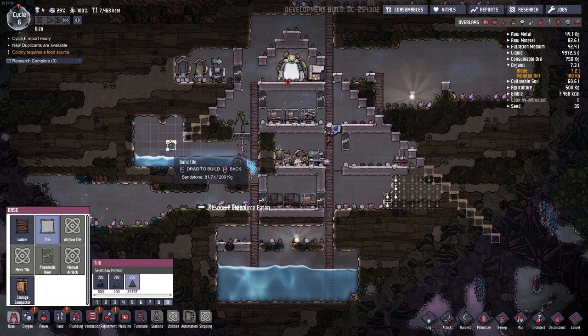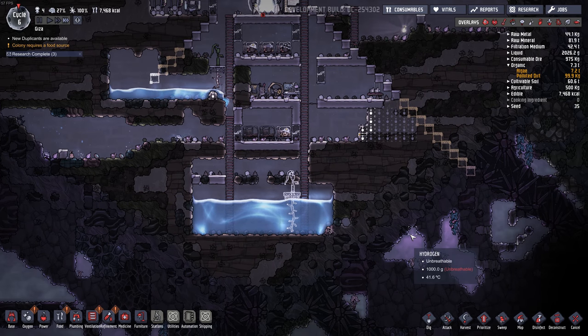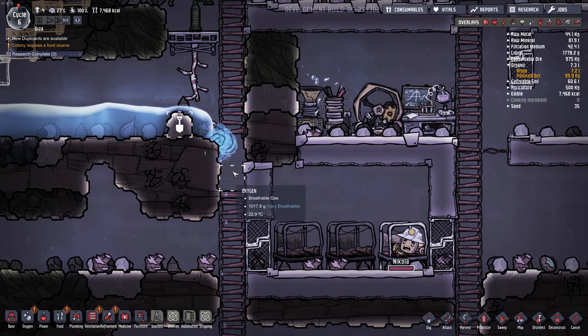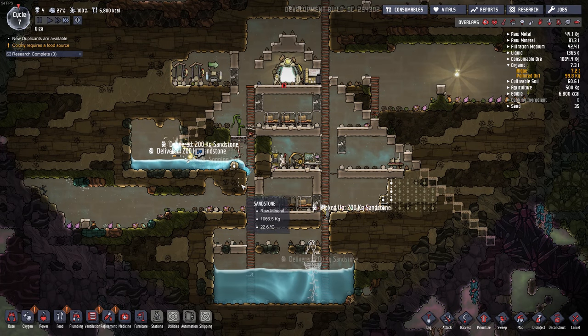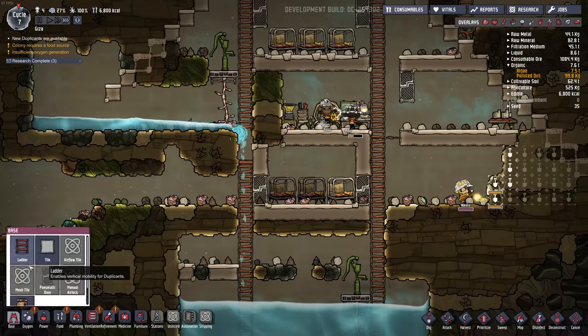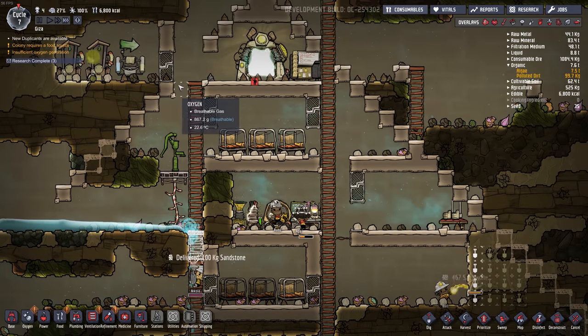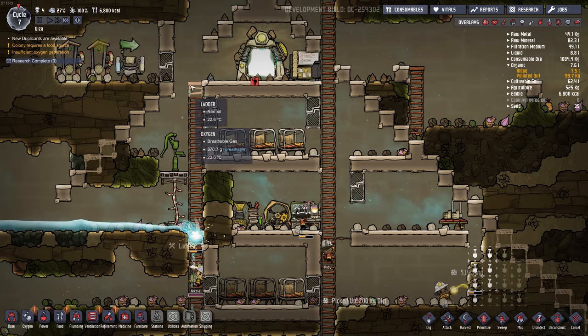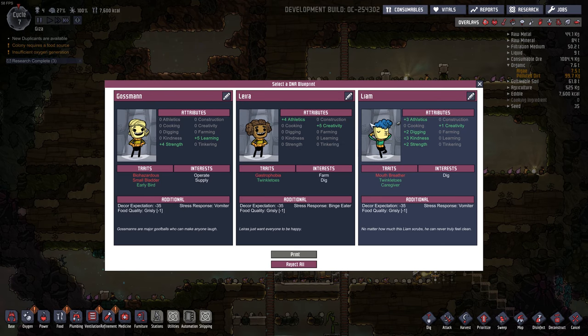It'd be cool if we could make it out of gold eventually. Oh no — our light bug, he died in the water. Okay, we can fix our ladder here. So we're going to have a pole down the outsides of the ladder, I think. Who do we have here? Oh, blue hair — Liam. Mouth breather, that's no good. Farm, dig — sure.